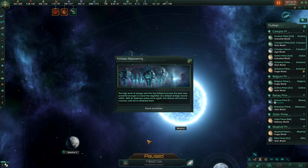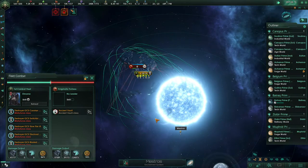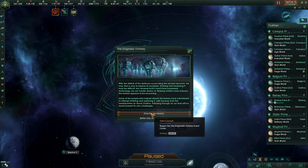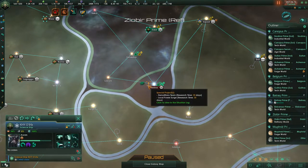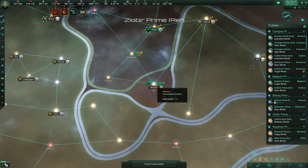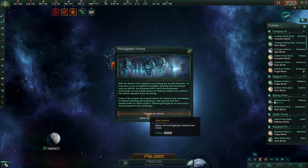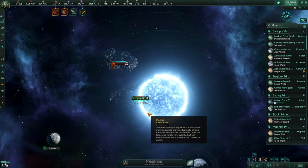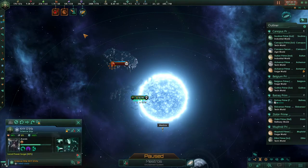The high level of energy sent into the fortress was powerful enough to cause re-ignition of a deeper energy source within. With defenses online once again, the airlock won't be a concern until we've disabled them. So we'll go ahead and re-disable the fortress, then give the go-ahead again and find someone to assist the team. Now we know it should be the lower amount.